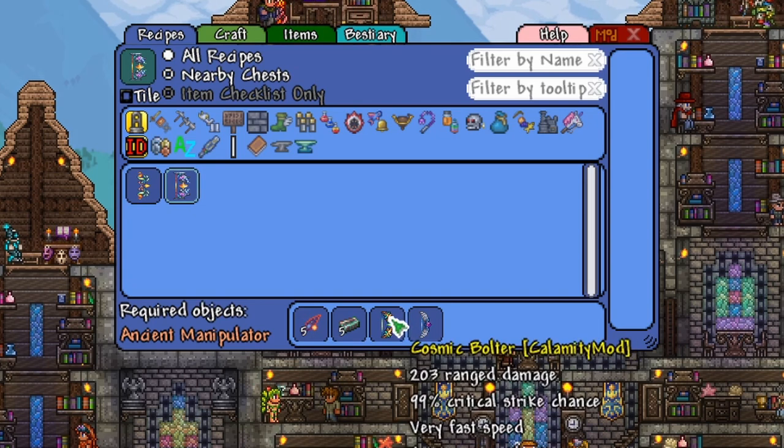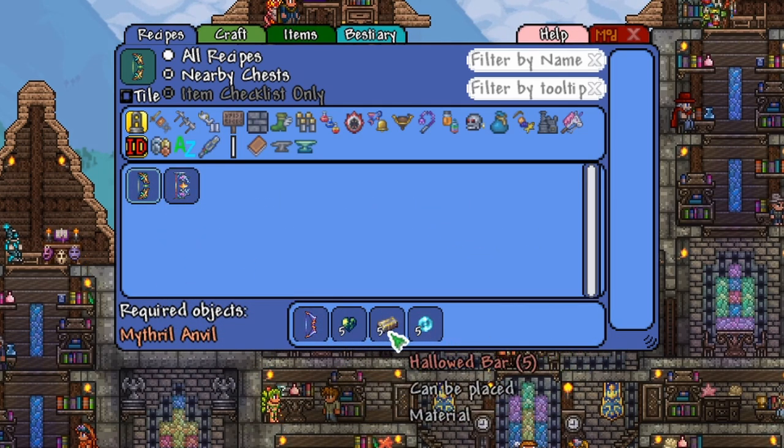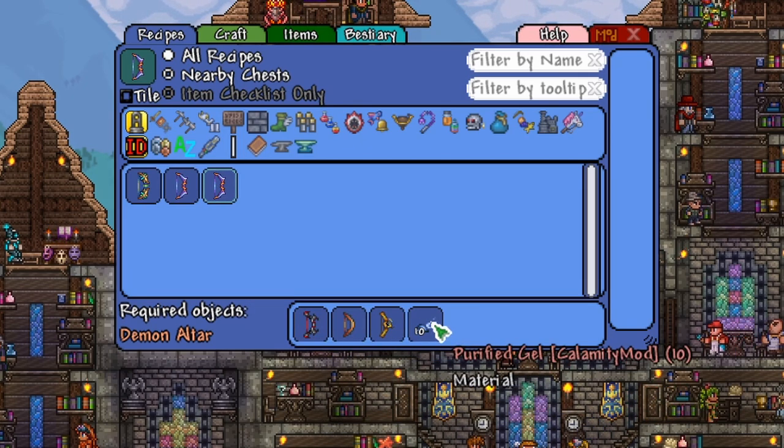The Cosmic Bolter is like the Terrorblade of bows, so that has its own big recipe, which is the Lunarian, Living Shards, Hollowed, and Souls of Sight. And the Lunarian needs the Tendon bow, Molten Fury, Bee's Knees, and Purified Gel.